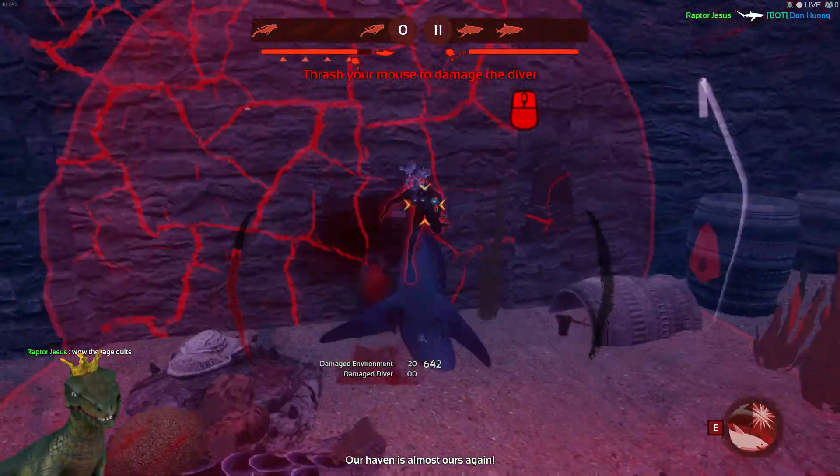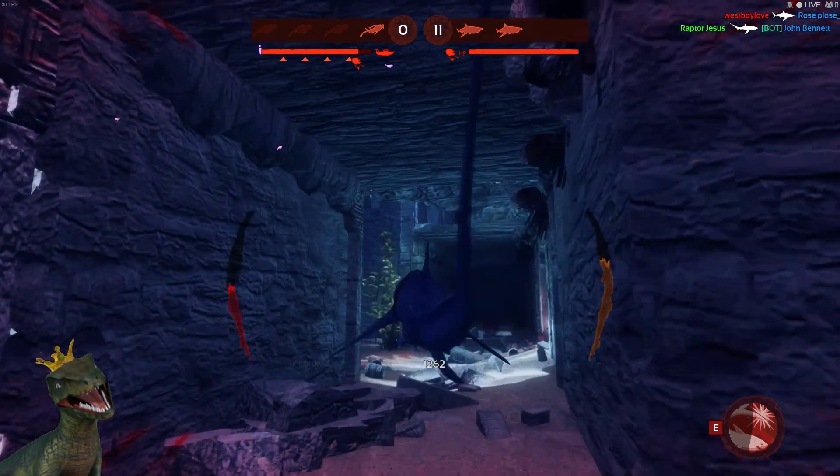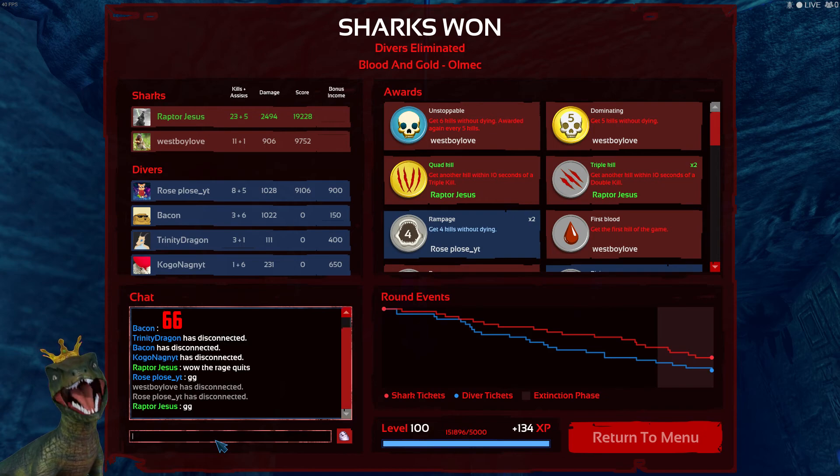There's also this fun game that sometimes high-level shark players do against lower-level divers: you can only use your E ability, so you cannot grab a diver and eat them — you can only do drive-bys and press E. If you grab a diver accidentally, you have to let yourself get killed. And you cannot get Serrated Teeth either, so you just have to swim and press E to kill people with E damage — which is fun and a bit challenging.